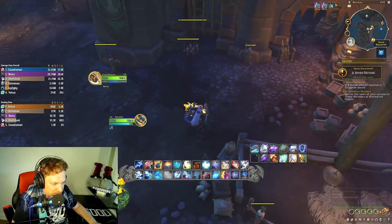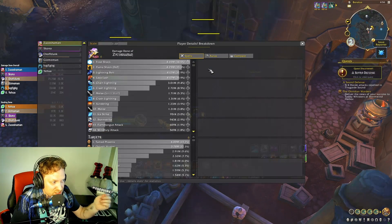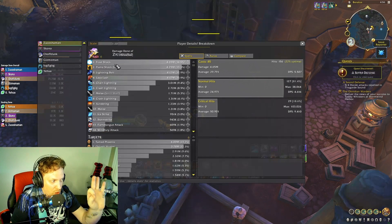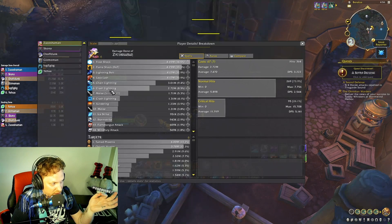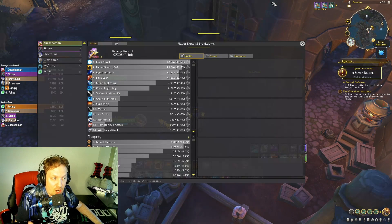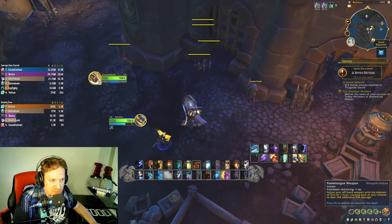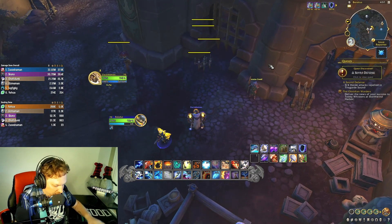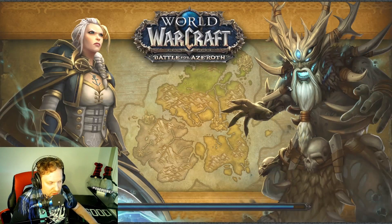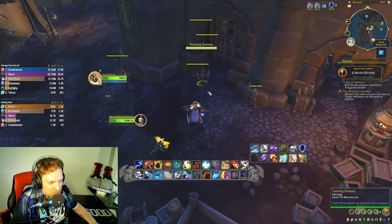Let me show you a dungeon I just did — top three damage sources are frost, fire, lightning, then more fire and more lightning. You get all three elements. This is essentially the trinity build for Enhancement Shaman. It's more of a fire and ice build but it does have Chain Lightning for AoE.